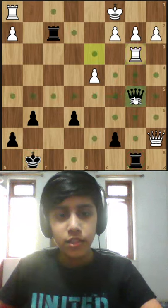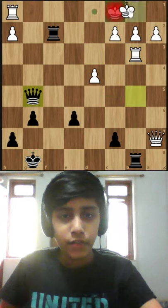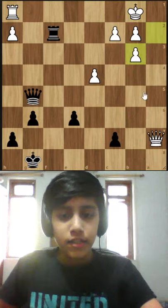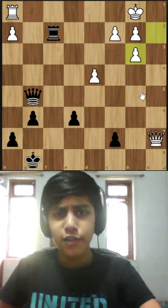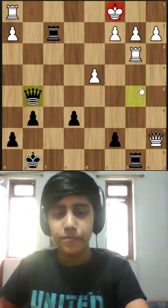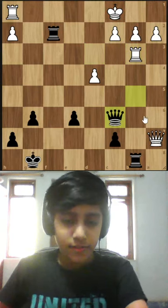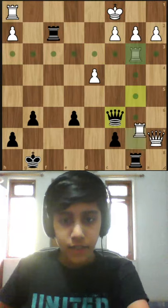Queen g5 is a hope, but after king to b1 and rook into b3, axb3, it's just going to be an equal position. So here the best move is queen to c6. If he takes our rook with a check, we just simply move our king to g7.